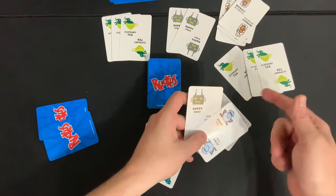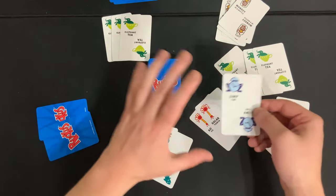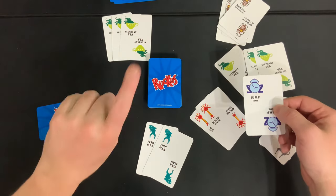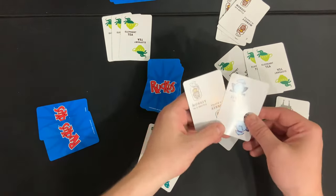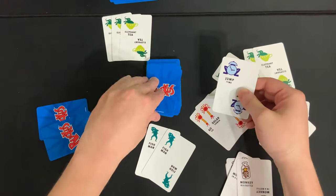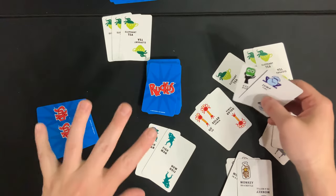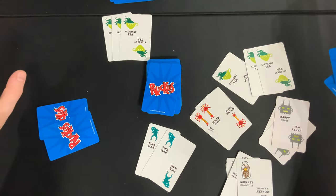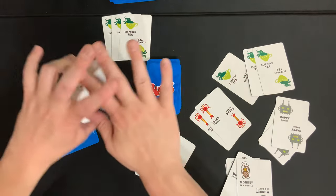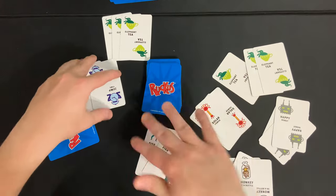A player might play Happy Robot in front of them, then notice nobody else has Jump Time. If you ever find that your hand of cards cannot do anything, you can draw one card from the top of the deck and see if it does something. All players are doing this simultaneously, and the goal is to get rid of all the cards in your hand. If you play the last card out of your hand, you shout 'Ruckus,' which means everyone immediately stops everything they're doing and you score this round.